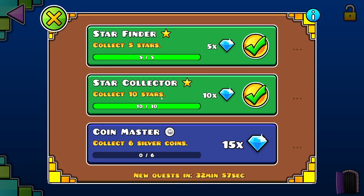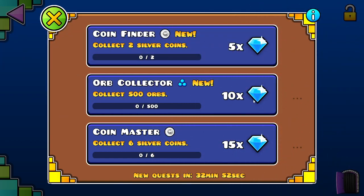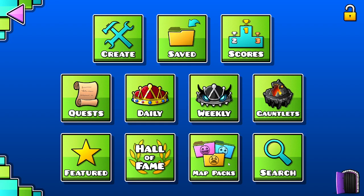I forgot the codes, but an easy way to get diamonds is from the quests. Make sure to always collect your quests — I didn't do that but make sure you do.